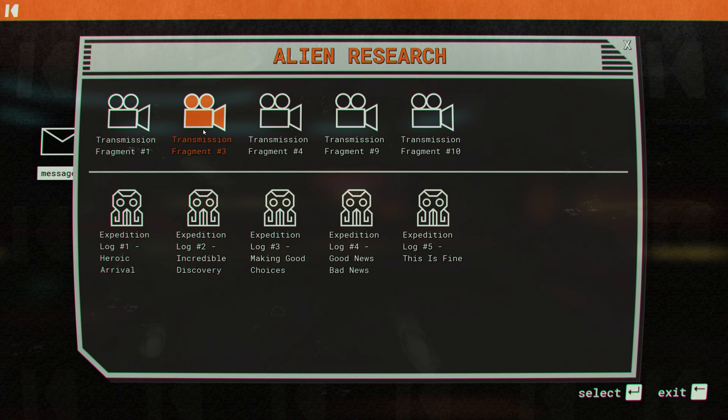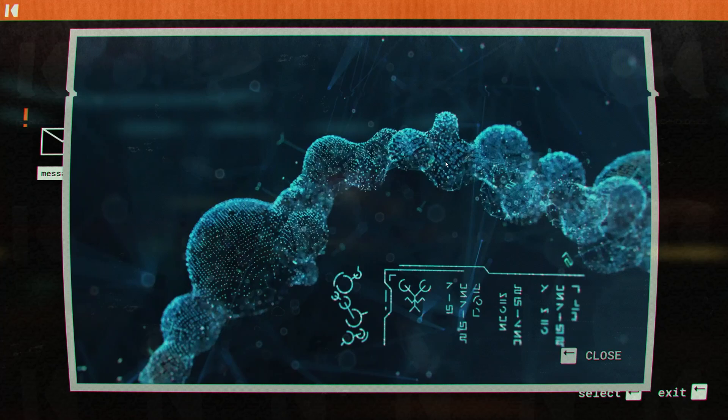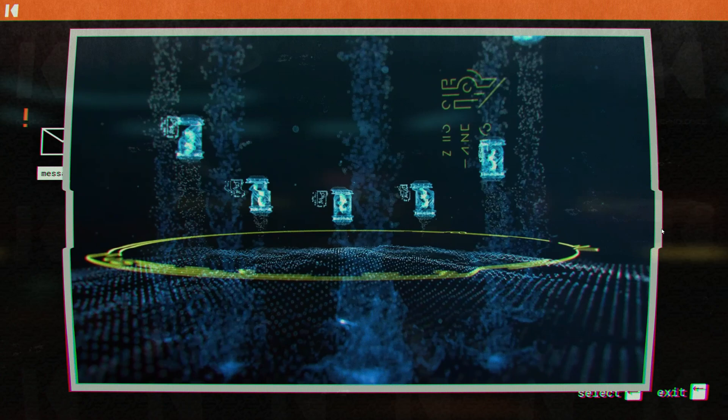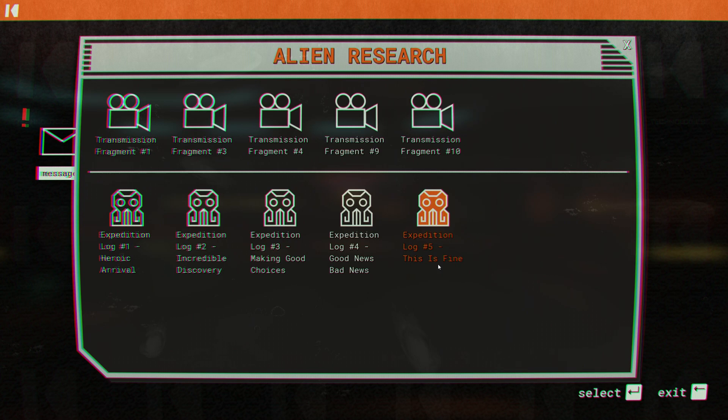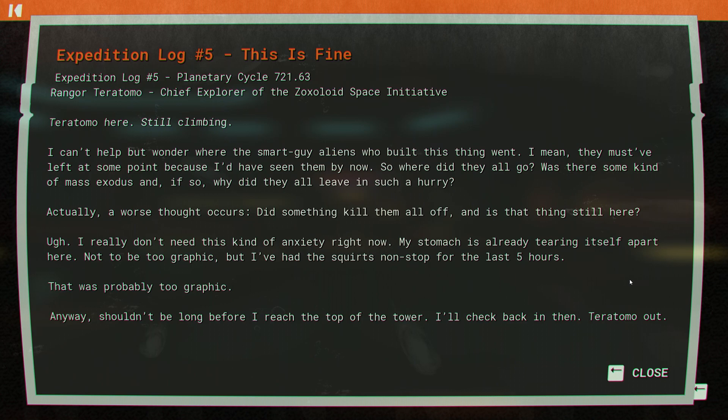Watching alien transmissions three and four — they show all the different critters locked up in pods at the top of the tower. Then expedition log number five from Rengor Teratomo: 'Teratomo here, still climbing. I can't help but wonder where the smart-guy aliens who built this thing went. Was there some kind of mass exodus? Or did something kill them all off — is that thing still here? I really don't need this kind of anxiety right now.'